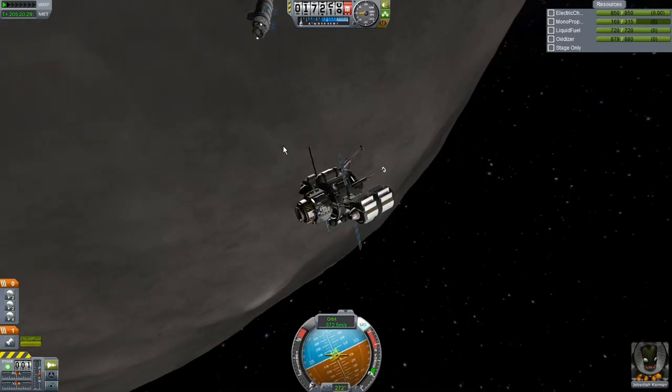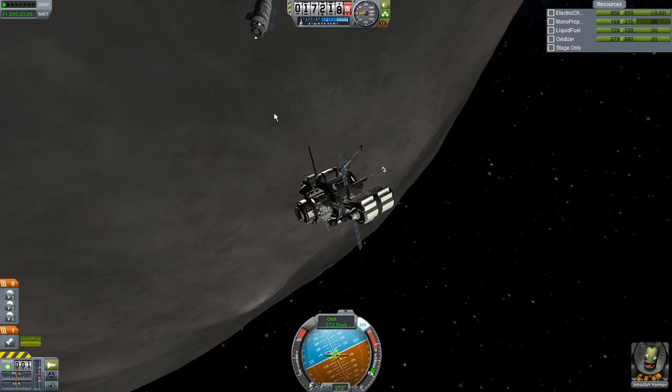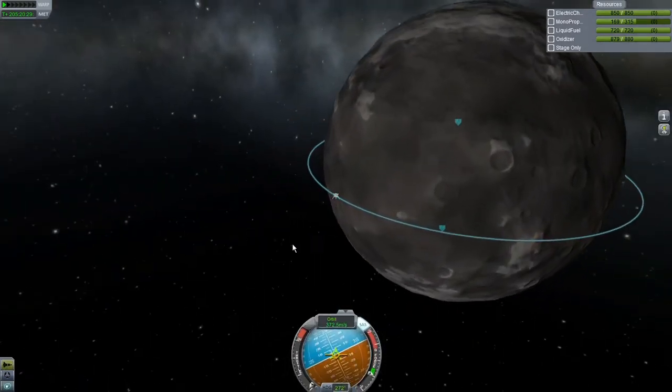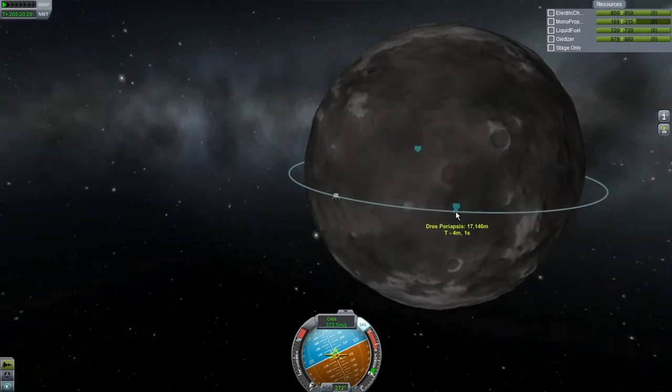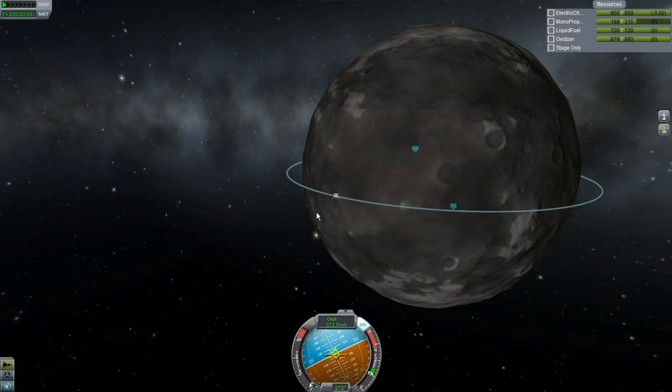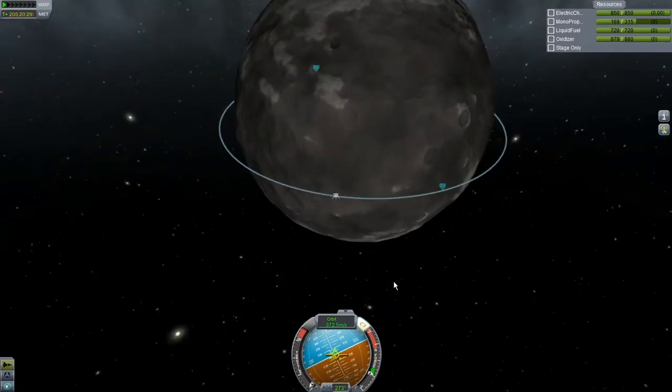We'll try to land and get back up, and if that doesn't work, we'll send a rescue mission like we always do. It shouldn't be that hard to design a rescue vehicle — just the interplanetary drive without the lander on top, fix the problem with the decoupler. Shouldn't be an issue.